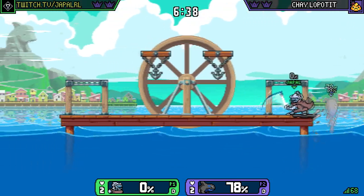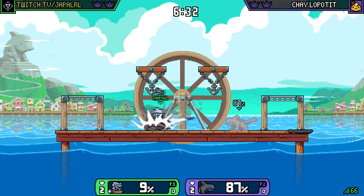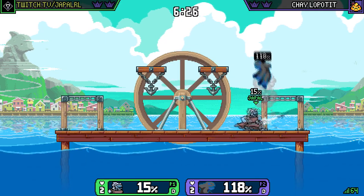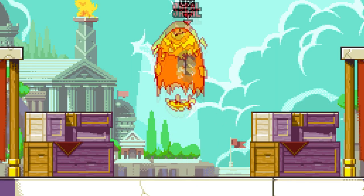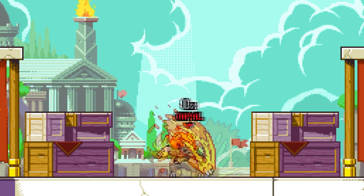You cannot change direction while mid-air without certain moves, which is why back air exists. Aerial moves are essential to gameplay. Special attacks are where we need to start being vague — all special attacks are different but some share similar properties. Up special is your typical recovery move; no character has an up special that does not help them get back to stage. Then there's neutral special, side special, and down special.